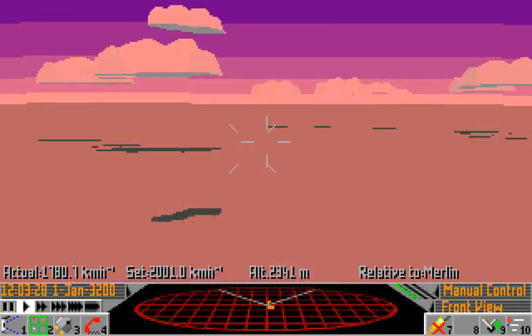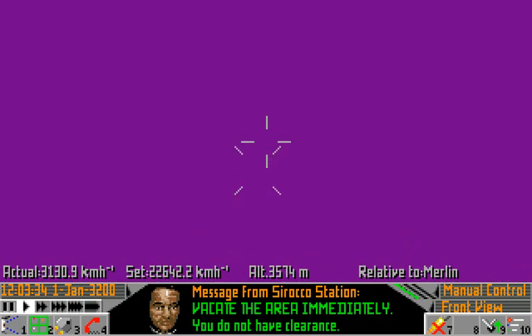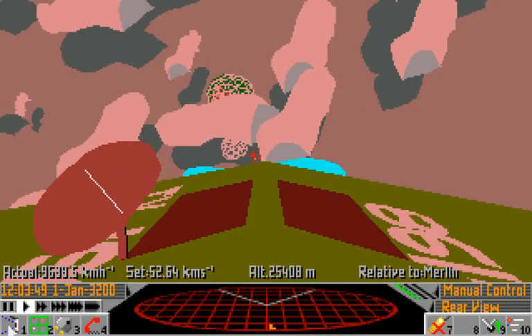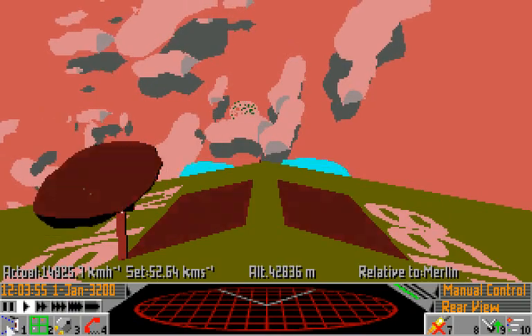So let's get out into space. Point your ship up and hold in the return key. Hold it in until you get up to about 50 kilometers per second — notice the change in units in the set speed. Click on the first icon here, or press F1, and you'll go into a rear view. And you can see Sirocco Station accelerating away from us, or indeed us accelerating away from it — it's all relative.